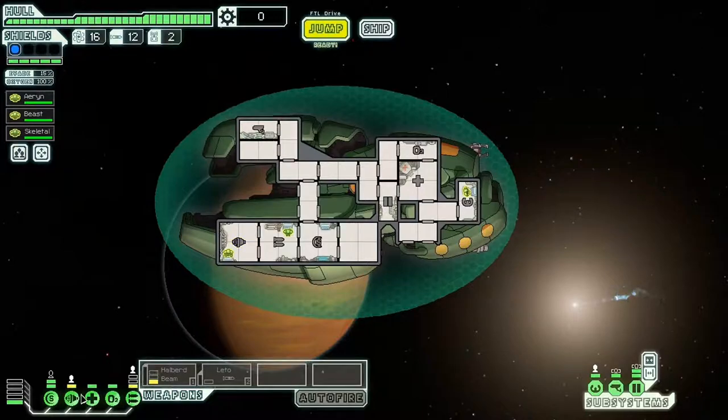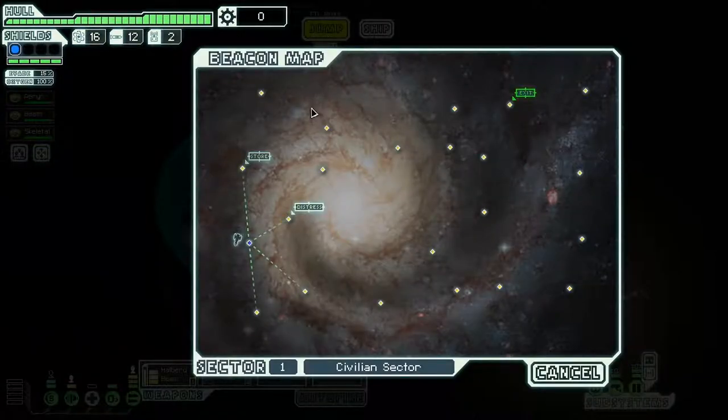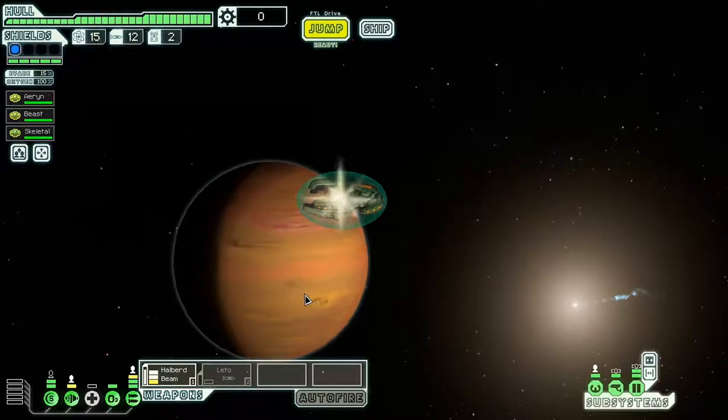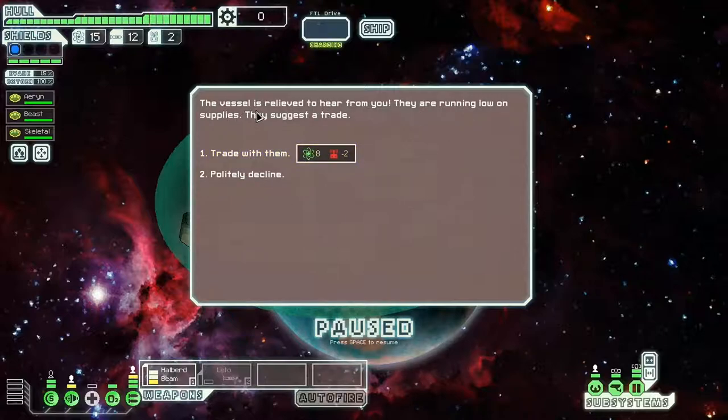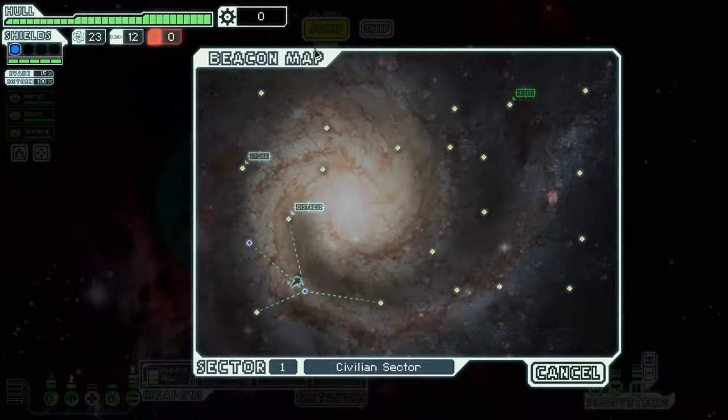I'm definitely going to want to get our pilot to the actual pilot station. It looks like we're fairly good here. A vessel hails us — they're running low on supplies. They want to trade fuel for two drone parts. We'll do that, just because I'm not using drone parts yet and that's a fairly decent trade.